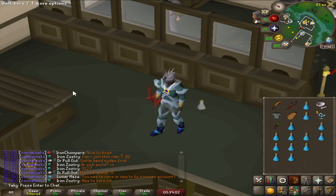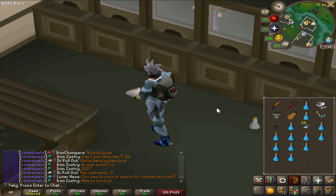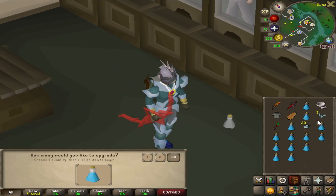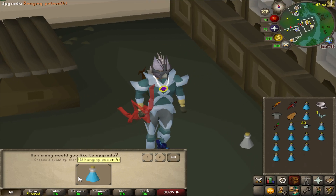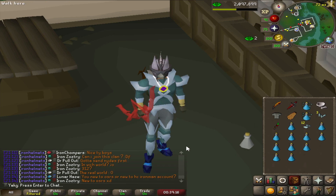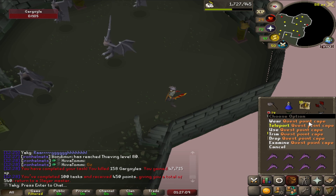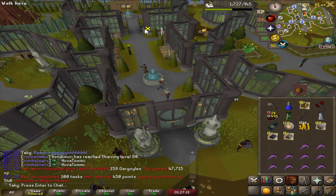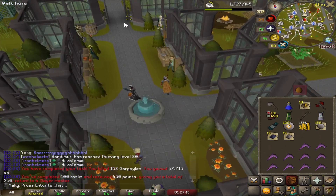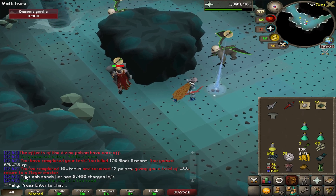I just realized I could be making divine ranging potions since I have the level — five minutes per dose, four doses per potion, so one potion lasts 20 minutes. These are incredibly good. That's my 100th task — 450 points — I can make some more unlocks. Another task completed.